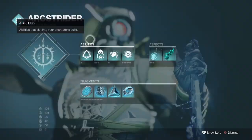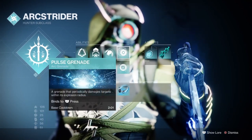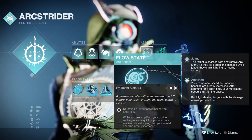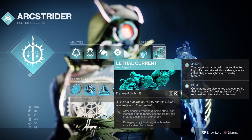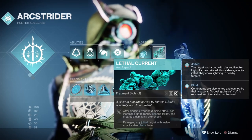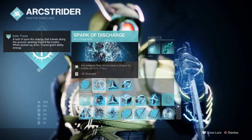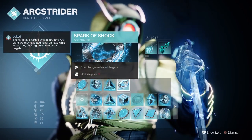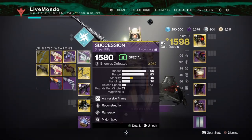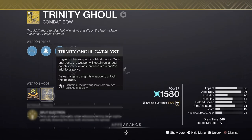I am doing an Arc 3.0 Hunter. As you can see, these are all the abilities, aspects and fragments I'm using. We're going to really be buying into the whole jolt Arc 3.0 mechanic, where we spread the lightning effect between enemies. I've used Sniper for Barrier, Ball for Overlord, and the Linear Fusion Rifle just for DPS.